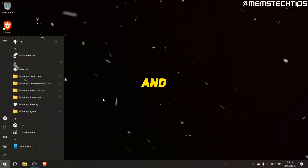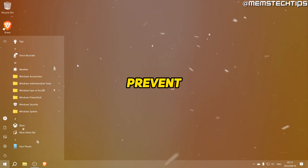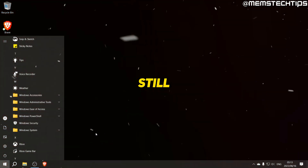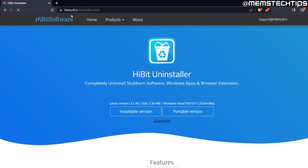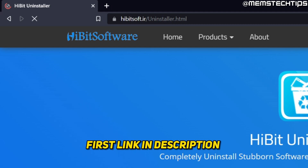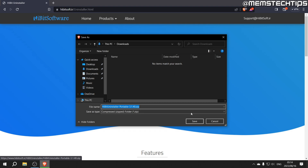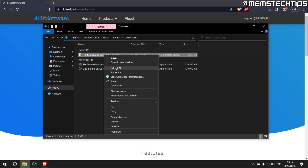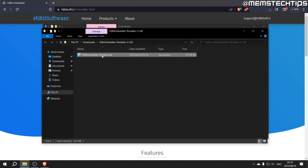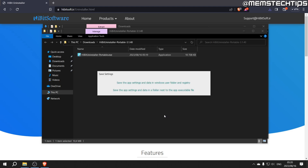Now I want to uninstall some apps pre-installed in Windows 10. This probably won't help that much with performance but it will free up space and prevent interference from apps running in the background. Open Brave and go to the HiBit Uninstaller website — I'll have this link in my written guide. Download the portable version and save it to your downloads folder. Once the download is finished, right-click, Extract All to a separate folder, and run the exe file. If you get a SmartScreen prompt, click More Info then Run Anyway.